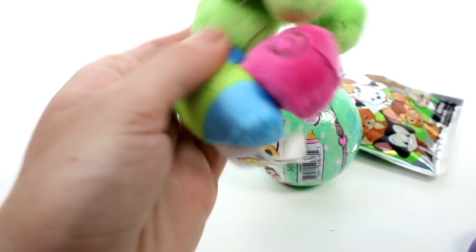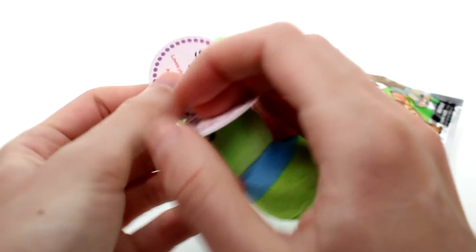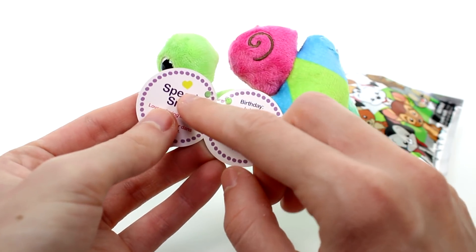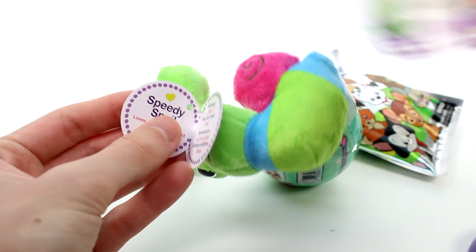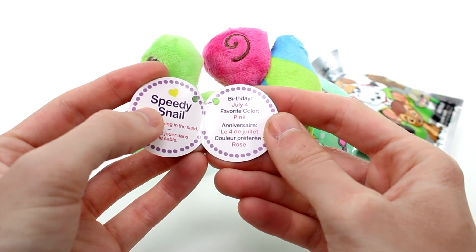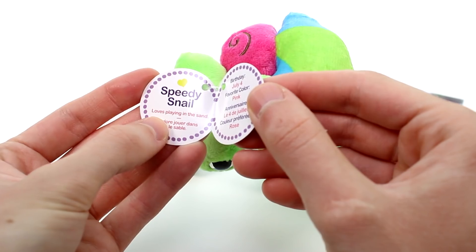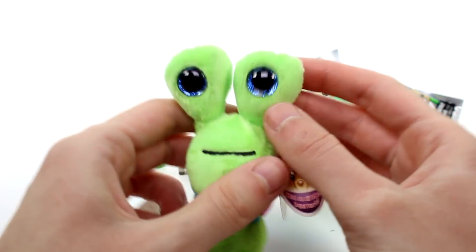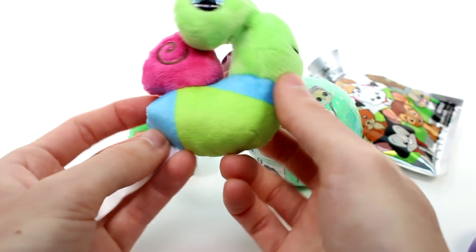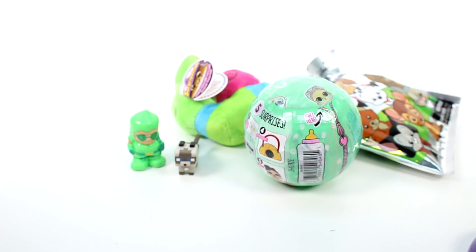Oh my gosh, I'm so excited — we got the little snail, he's so cute. Let's read a little bit about him. This is Speedy Snail. There's confirmation right there that he's the mystery, because he has the little yellow heart. Birthday July 4th, favorite color is pink. Loves playing in the sand. He's so funny, I love him.